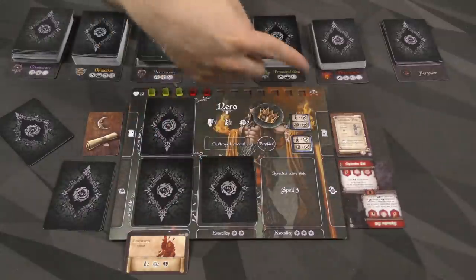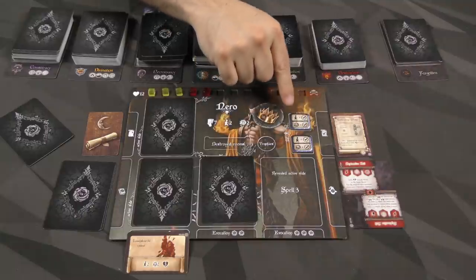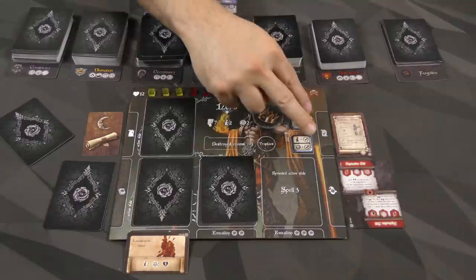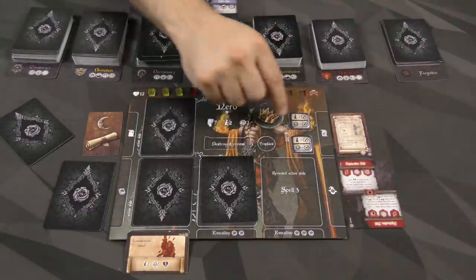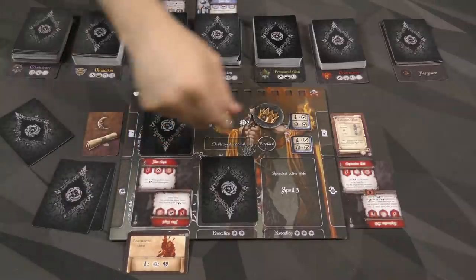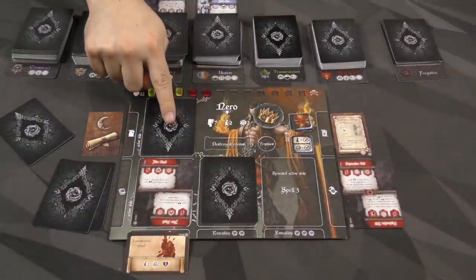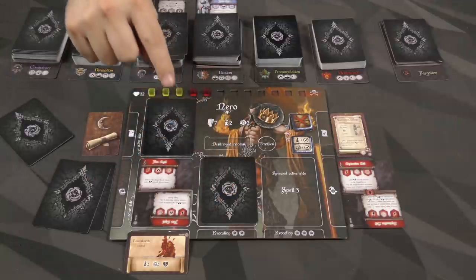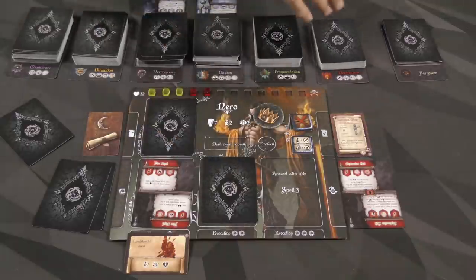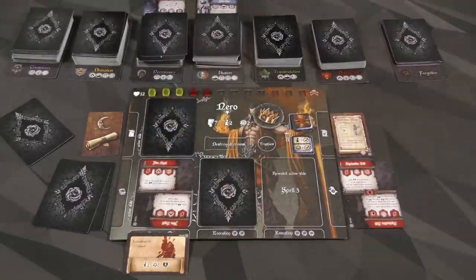During the action phase, players go around and around the table taking actions until everyone is done. The actions you may do are: you can use one of these two tokens to either move and activate a room, or make an attack and activate a room — in either order. You can do one or both of them. You can do one of these and a card. You can also just do a card, or even do two cards as long as it's a spell — the next spell and the quick spell. The only limitation is you cannot do two spells. Everything else is fine. You can also discard a card without activating it to move one step on the board.